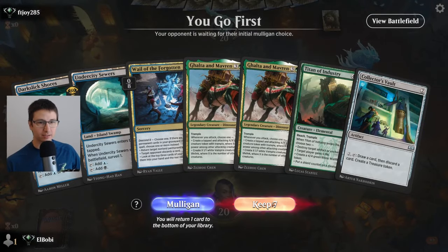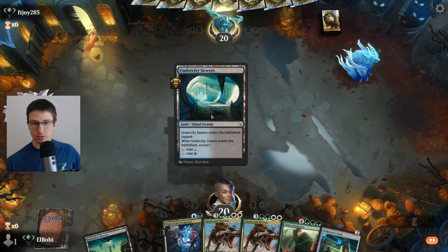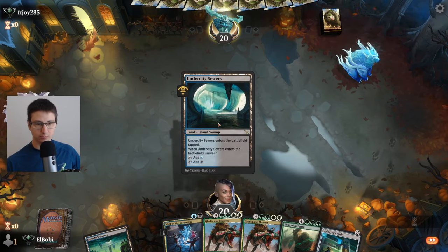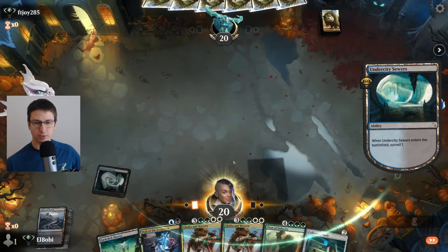Okay, we are on the play. This is a good hand — we just need to draw our reanimators. But we have the vault on the play on turn two, that's going to be awesome. And we have a Wall of Forgotten. We want lands, so yes, we'll keep that one.